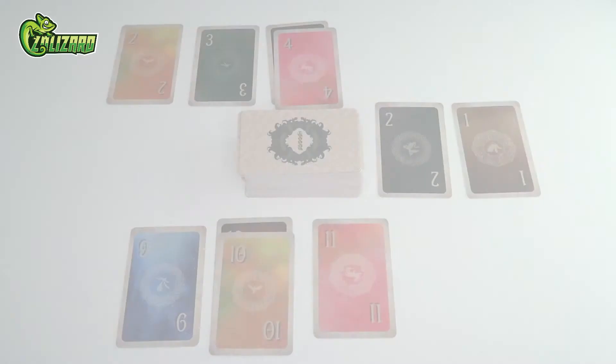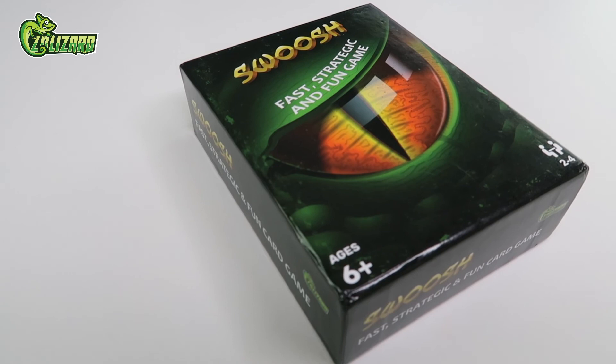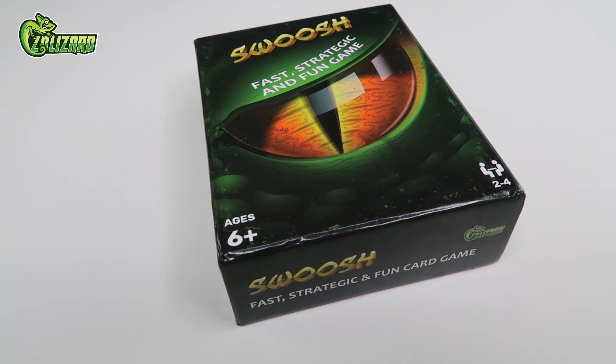Finally, once the deck runs out and all cards have been played, the player who took the last sequence takes all the cards from the incomplete sequences left on the table. This important rule can decide a game if you're not thinking tactically. And with that, you should be ready to play your first game of Swoosh. This game is an ultra-accessible game that only gets better with more people. Thank you for watching, and please consider giving Swoosh a place at your table.